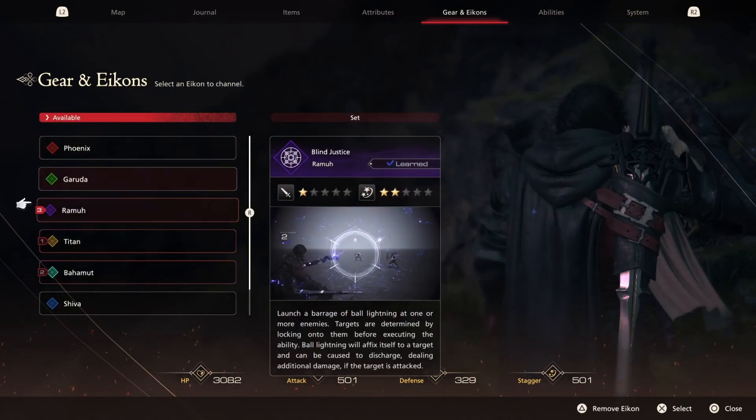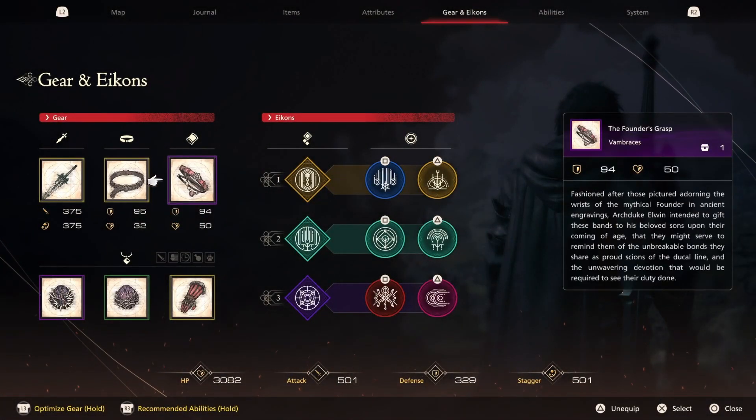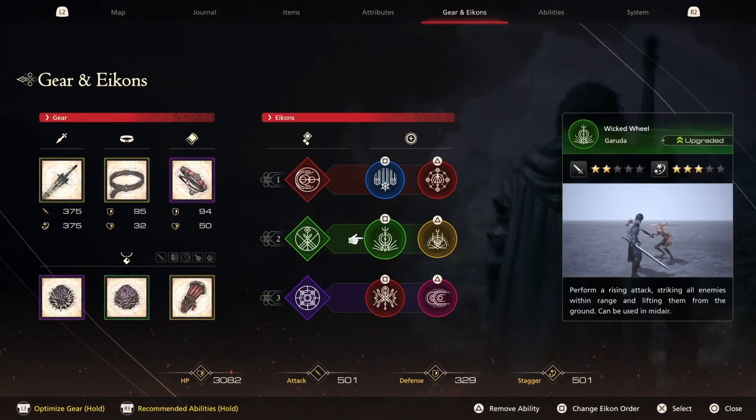Once you've done that, continue playing until you need the other set. All you have to do now is change the icons, and you'll notice they still have the same iconic abilities you previously had assigned to them.